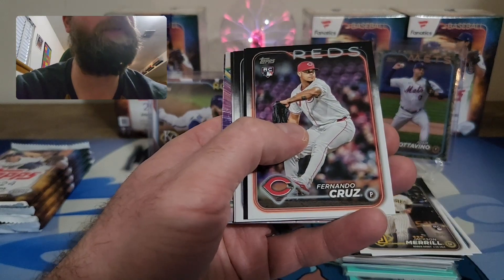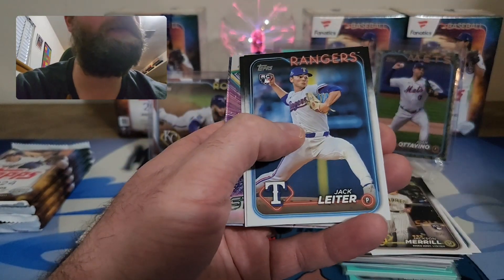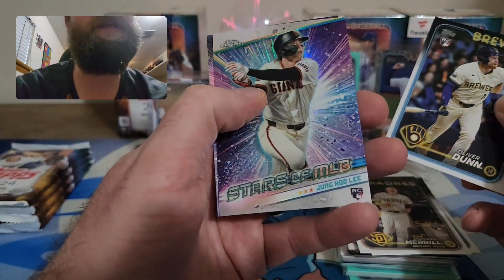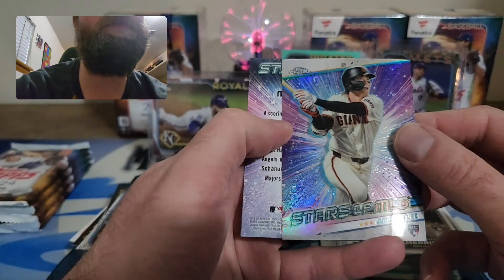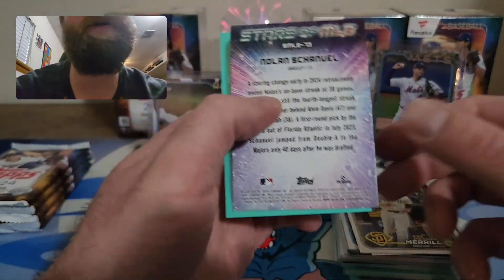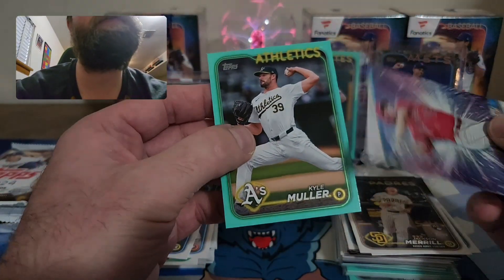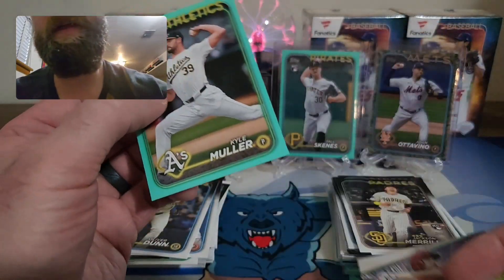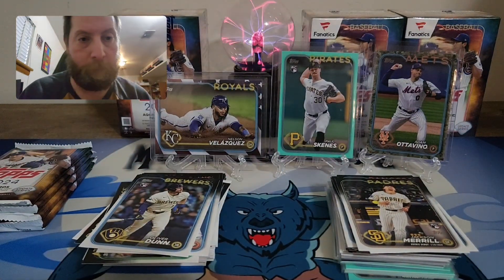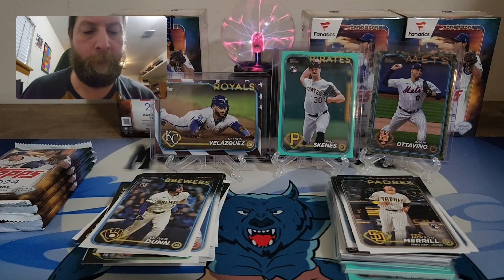Looks like we have a chrome coming up — haven't gotten too many chromes this series. Young Hoo Lee — I'll take that chrome. It's a little warped, but okay. Favorite card of the rip: Nolan Arenado on Stars MLB, and aqua is Kyle Muller. Getting the Young Hoo Lee chrome sleeved up — chromes tend to be more valuable and hold more interest with collectors than base cards.